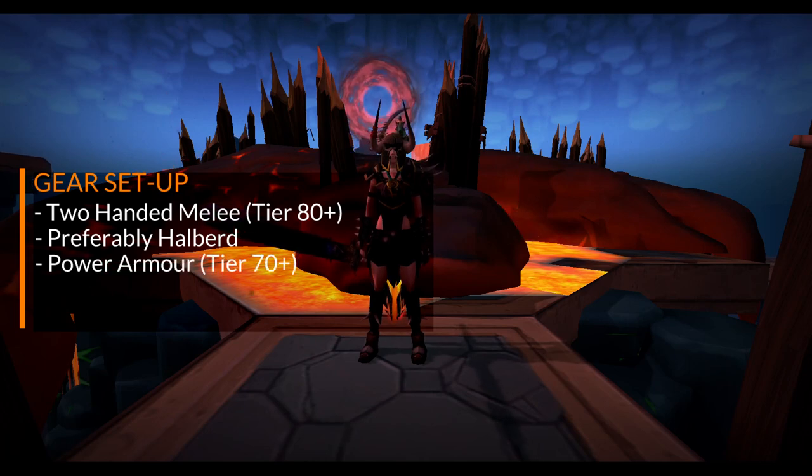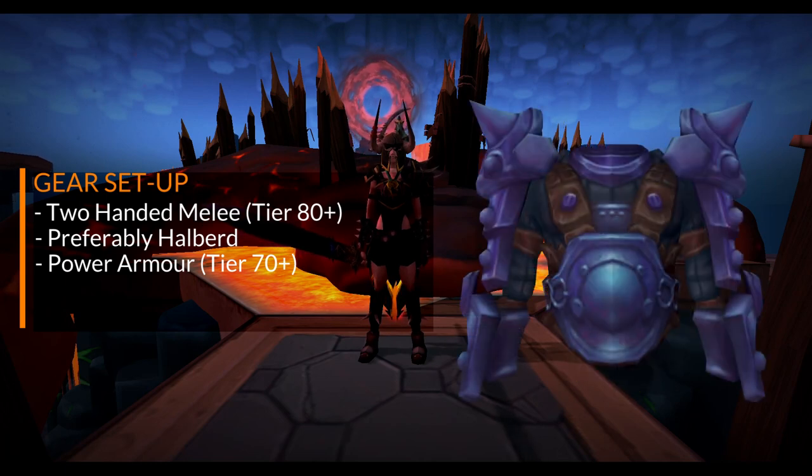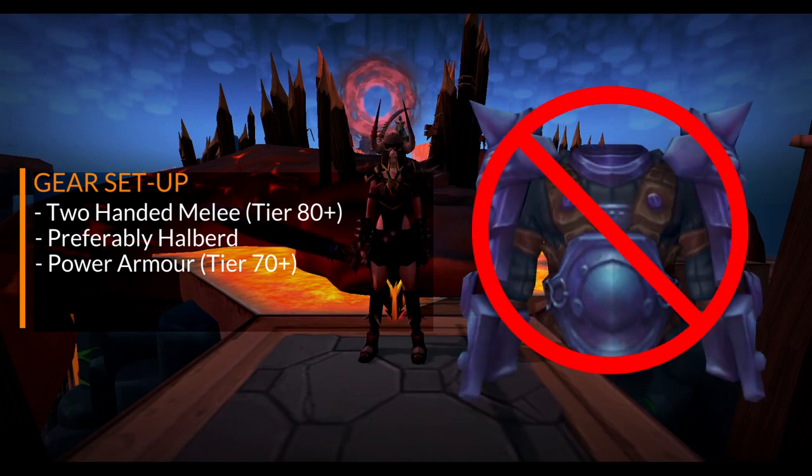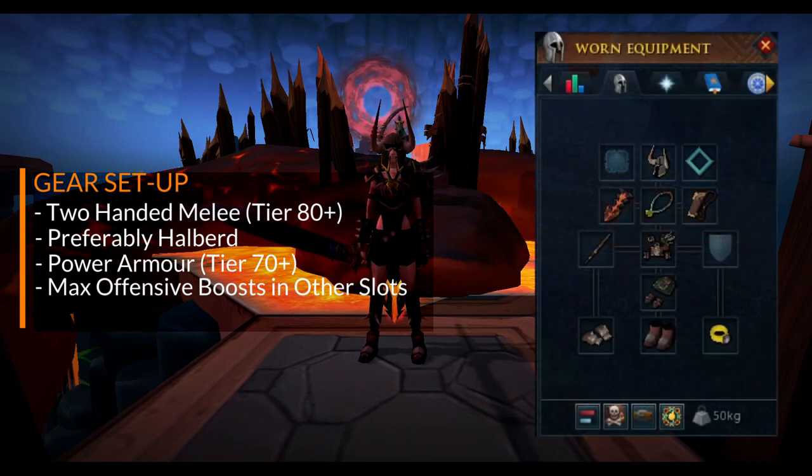For armor, you want your best power armor. God Wars 1 armor is a great and affordable starting point. Avoid tank armor even if it's a higher tier, because the DPS boost from power armor outweighs the damage reduction from tank armor. Additionally, you'll want your best damage boosting item in every other slot. I'm taking a Dragonrider Amulet as it's a free quest reward, a melee kiln cape, as well as a Sign of Life and a Ring of Life because I'm a hardcore and I don't want to lose my status to a DC.